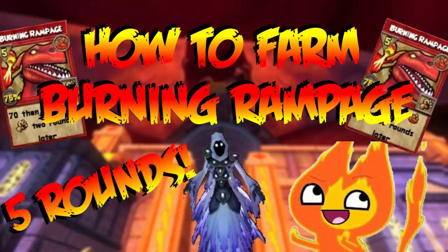What I've learned is if you one-shot the minions and the boss at the same time, I don't want to say it increases your drop chance, but whenever I usually get my spells I always kill the minions and the boss in one run. That's normally how I do it, and yeah I wish you guys the best of luck farming burning rampage.